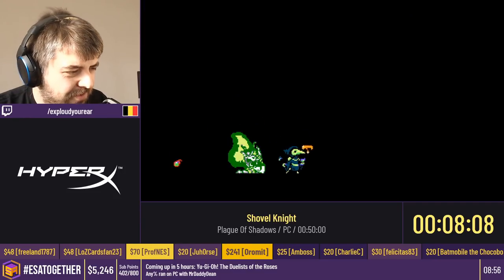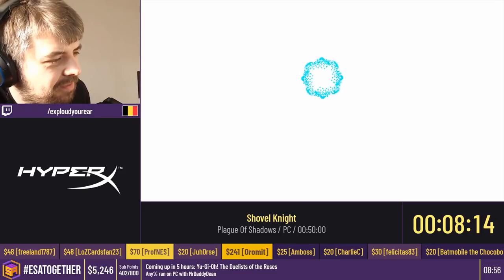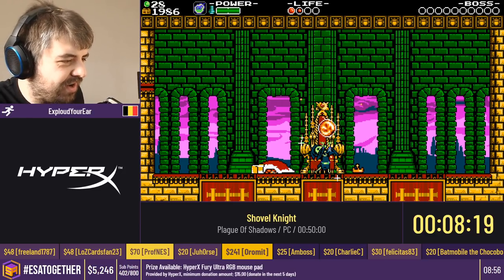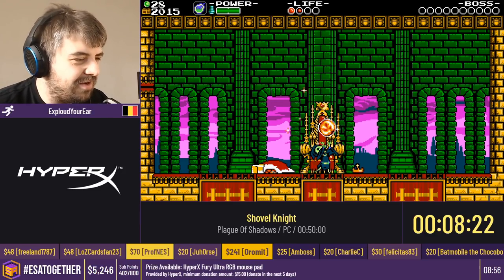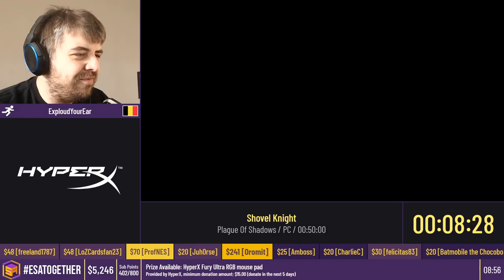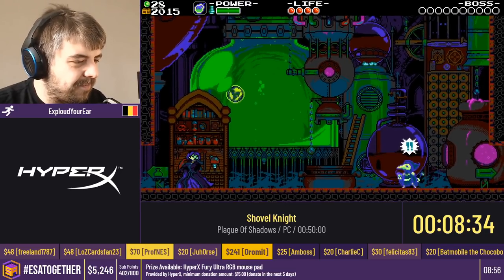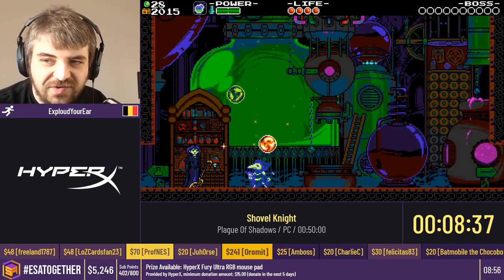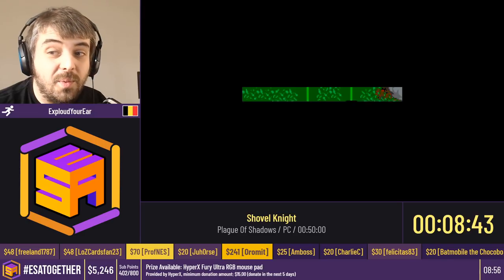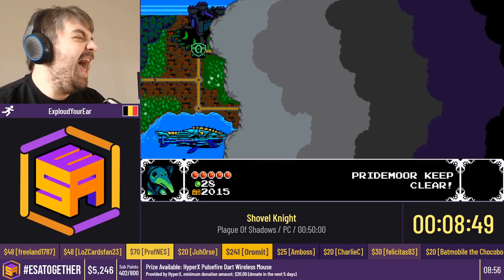So basically, if you get the fight properly, you're supposed to stay on the ground for pretty much the entire duration and just throw bombs left and right to kill King Knight, which is pretty funny. In the TAS they do something else which is way harder to execute. We have five dollars from Mr. Shasta, who just ran Kirby — 'Good luck on the run, explode.' Can I get an explode from you real quick? EXPLODE! There you go, thank you.